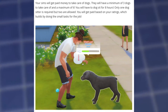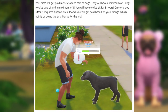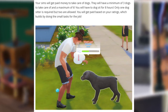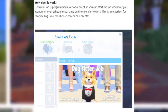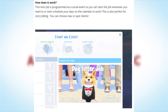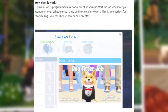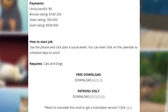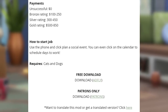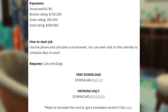Playable Dog Sitter Job: your Sims will get paid money to take care of dogs. They will have a minimum of three dogs to take care of and a maximum of six. You will have to dog sit for eight hours; only one dog sitter is required but two are allowed. You will get paid based on your ratings. There are four types of payments: unsuccessful gives zero simoleons, bronze rating rewards 100–250 simoleons, silver rating gives 300–450 simoleons, and gold rating gives 500–850 simoleons.